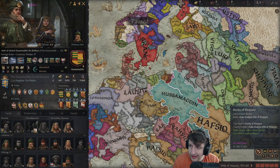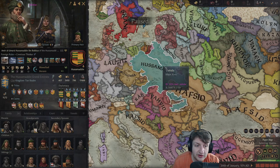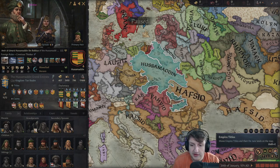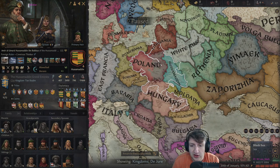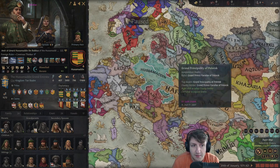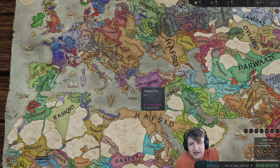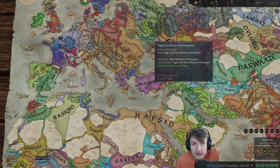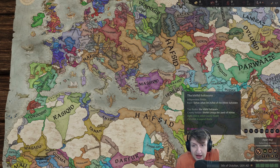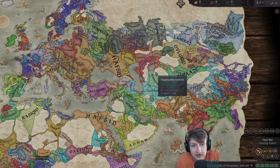We also have this weird blue nation up here which we've never seen - it's an Islamic nation here, and this kingdom is kind of taking over where they usually don't. So we might see them grow. Hafsid is getting more and more powerful - they're starting to pick it up. But they refuse to make their borders clean, so I'm getting frustrated. This is disgusting - it's two separate nations and it's just getting bigger and bigger. For the love of God, please Mongols, come over here and wipe them out.